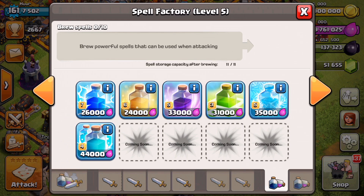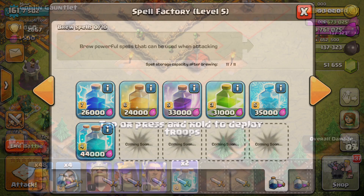They announced the Clone Spell today, which is the second new spell coming out inside of this update. You can see it costs 44,000 Elixir and it actually takes up four spell storage space, making it one of the most unique spell cards inside of the game.